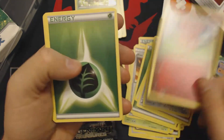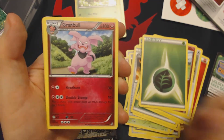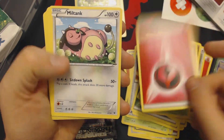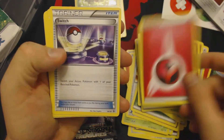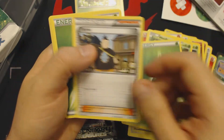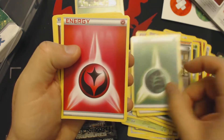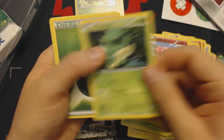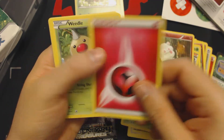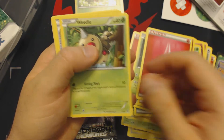Bunnelby. Snubbull. Grass Energy. Granbull, who doesn't look too terrible, actually. Chespin. Fairy Energy. Miltank. Fairy Energy. Switch. Weedle. Grass Energy. Tierno. Grass Energy. Fairy Energy. Snubbull. Pansage. Grass Energy. Swirlix. Fairy Energy.